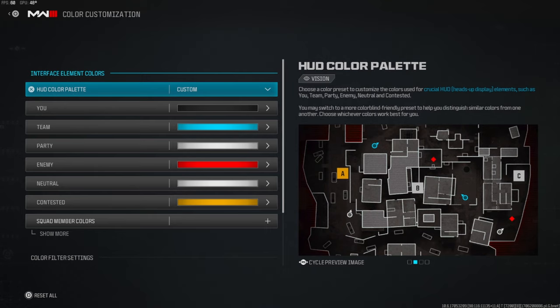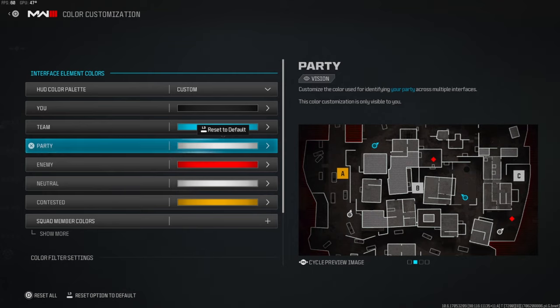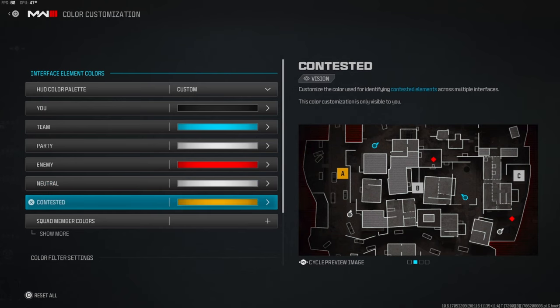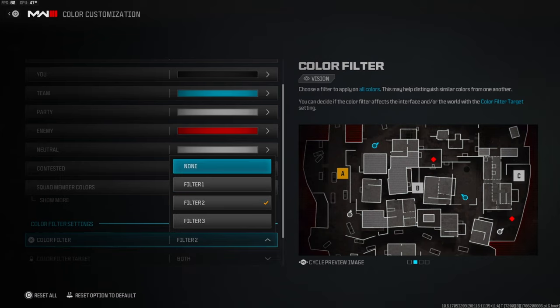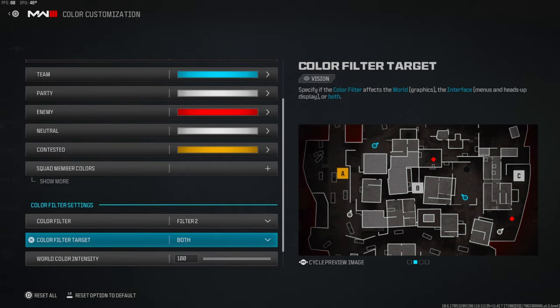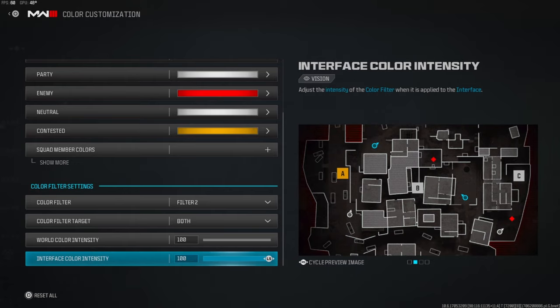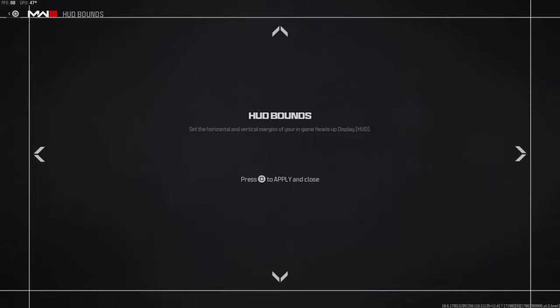A lot of people ask me about my color customization. My allied color is always light blue, my party is white — whenever I party up with people — and my enemy is always red. Neutral is white, contested is yellow, and my color filter is set on 2. I think these are personal preference but 2 definitely looks the best for me. When you turn the color filter on, make sure world color intensity is all the way up and interface color is all the way up as well.